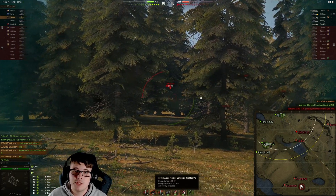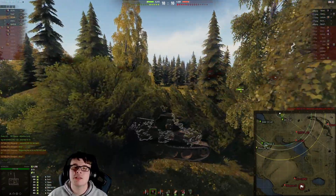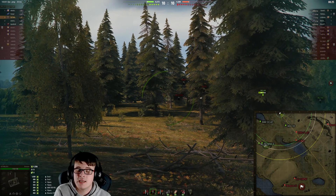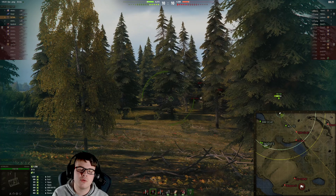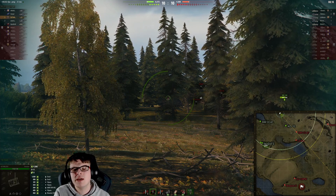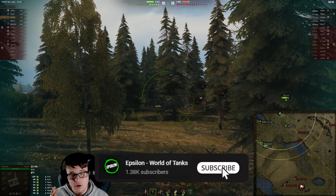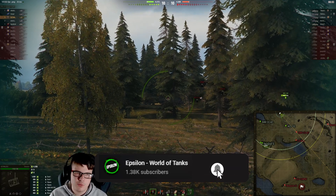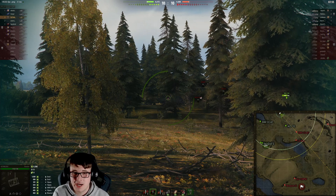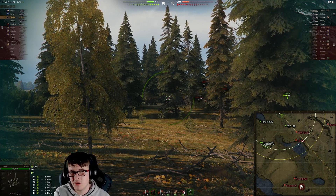The premium rounds of the Scorpion G are the pièce de résistance of the vehicle — 311 millimeters of penetration, which means tier 10s would probably fear this gun. 311 mm allows you to go through pretty much every single tier 10 from the front if you're aiming at weak points — maybe you'd struggle with things like the Type 5 or Maus with their inordinate amounts of armor, but you can pen E100 turrets if they're not angling. It's more about the HP pool and trying to bait people with the same or higher alpha.